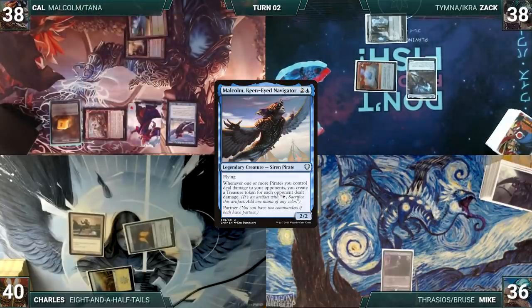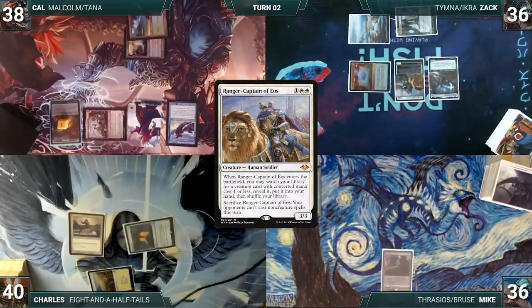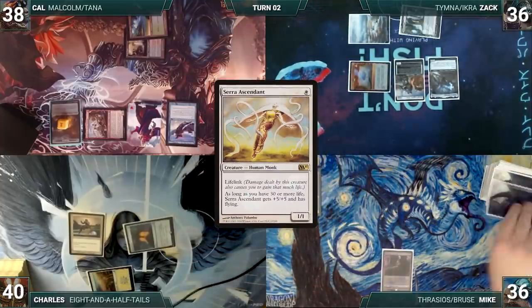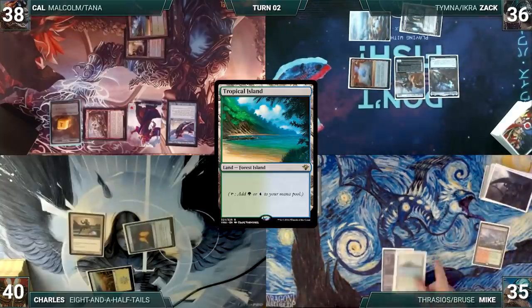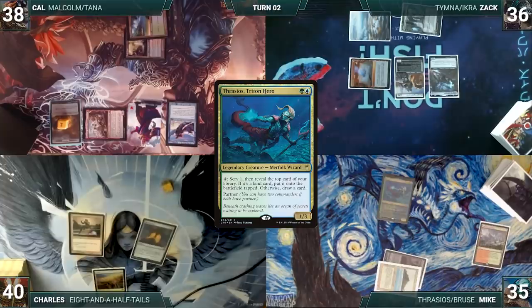Zac draws, plays a Snow-Covered Plains, taps Ancient Tomb to cast Ranger-Captain of Eos, fetching a Serra Ascendant into hand. Mike draws, plays Wooded Foothills, cracks it paying a life, fetches Tropical Island, and casts his commander Thrasios Triton Hero.